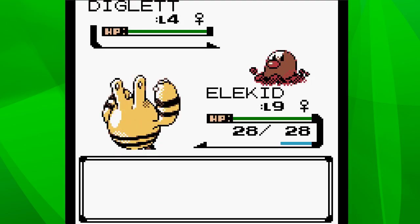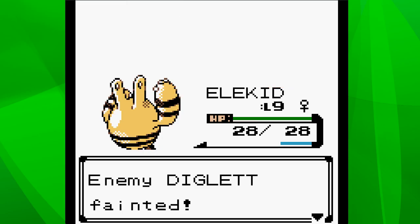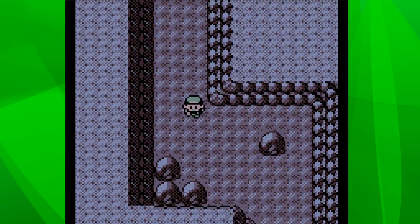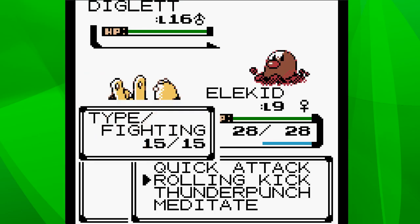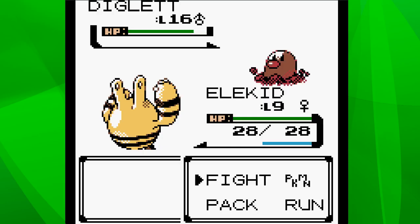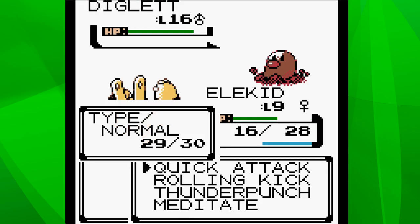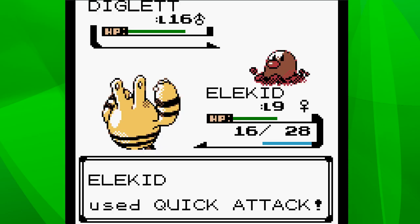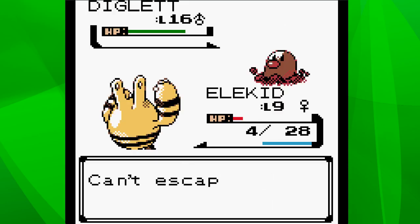Diglett appeared - level 4. It might be useful to have a Diglett on hand. Critical hit - I'll maybe try the next one. It might be useful to grab a Diglett while we're in here, because that'll be very useful against the Electric Gym in Vermilion City. Level 16 - a bit out of my comfort zone. Let's try a Rolling Kick. Fighting versus ground - super effective? Apparently not. I don't think I'm gonna last against this guy - he can't escape so I can't get out anyway. He's gonna destroy me. This ain't going my way - still can't escape.